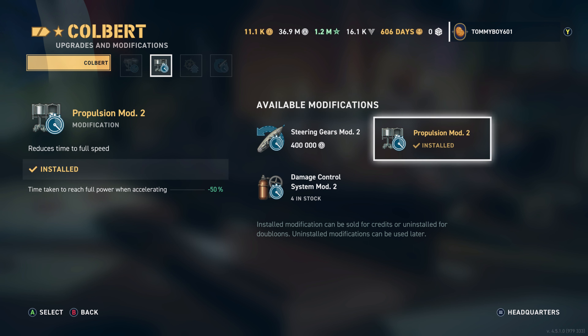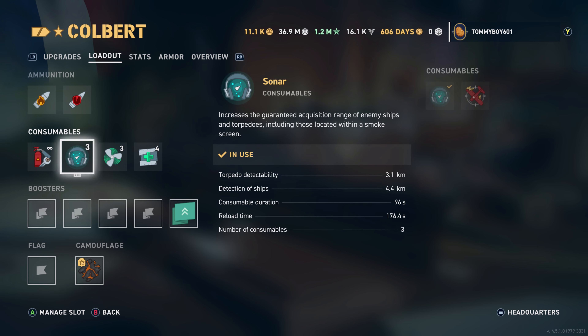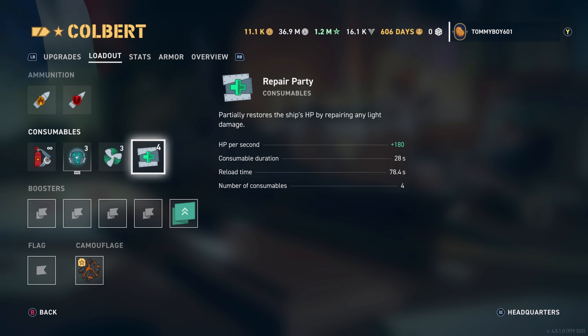Let's take a look at those consumables. The first one is the bog-standard Damage Control Party — lasts five seconds, reloads in 58.8 seconds. Then we have a choice between Sonar and Defensive AA, and I'm going to continue to run Sonar — it is infinitely more useful. You'll detect ships at 4.4 kilometers, torpedoes at 3.1, lasting 96 seconds with a 176.4-second reload and three charges. Then the Engine Boost — the special French Engine Boost that boosts speed by 20%, with a 180-second duration, 117.6-second reload, and three charges. Finally, the Repair Party: one of the weakest heals at the tier for cruisers — 180 health per second, 28-second duration, 78.4-second reload, and four charges.